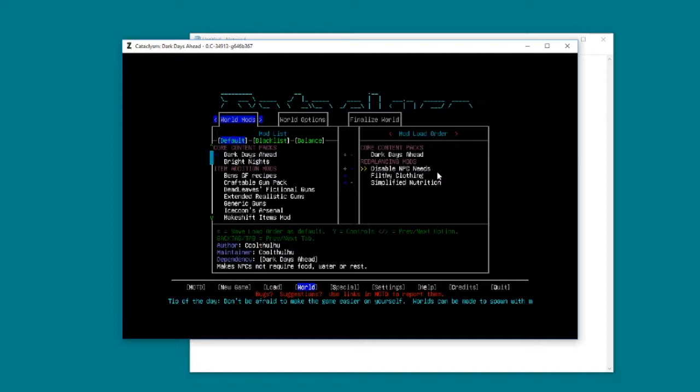Keep disabled NPC needs - that way any NPCs you get, any followers, will have their need for food disabled. I think they'll still need healing and things like that, but the AI is just really rubbish and they don't feed themselves properly. I'd recommend disabling filthy clothing as well - it's only a hindrance at the start of the game. By the end when you've set up your washing stuff, it's irrelevant anyway.